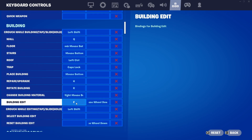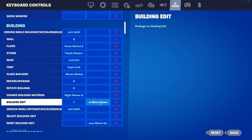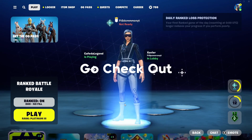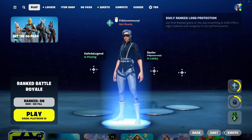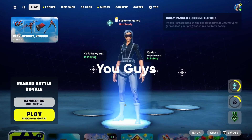For changing material, set it to right mouse button so you have easy access. Building edit should be F, G, or E — any of those three work. Scroll reset basically lets you press a button to instantly reset an edited structure. To set up scroll reset, bind building edit to mouse wheel down and reset building edit also to mouse wheel down. That's really it — go check out my other videos, and if you have a friend that plays controller I have a video for that. Like, subscribe, and I'll see you in the next one.